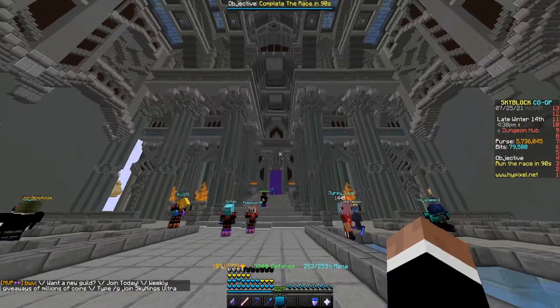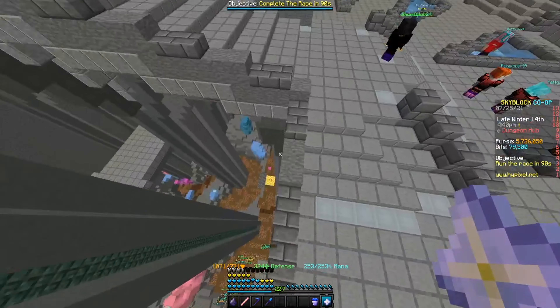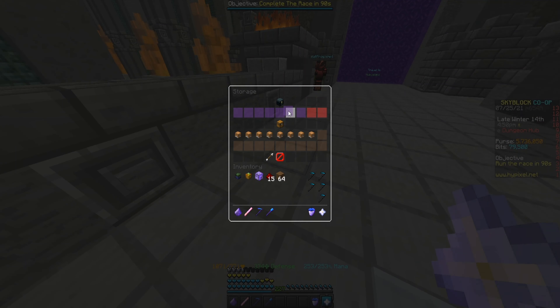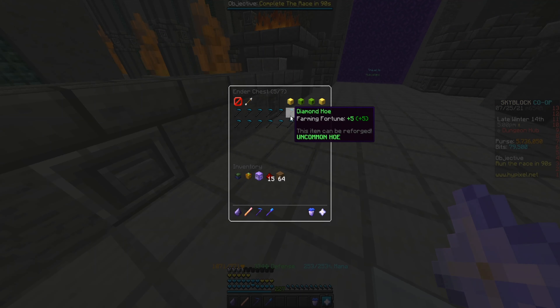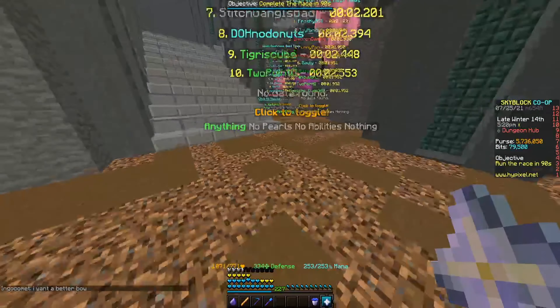We're finally done combining the books — we spent around a hundred million coins or probably more on these hoes. If we go to storage, we can see we have a total of 15 hoes each with farming fortune plus five. 15 times five equals 75 farming fortune from those, and then we have another five here, five here, and five here — so that's 75 plus 15, giving us 90 more farming fortune just from the Farming for Dummies enchant, which is insane.